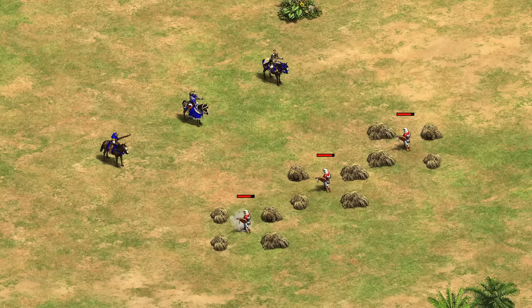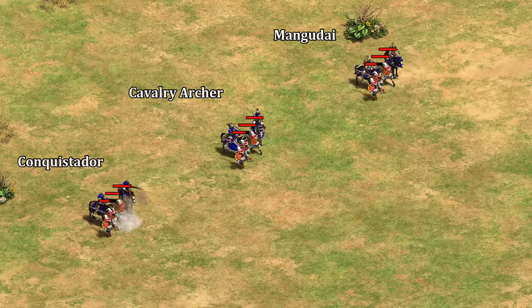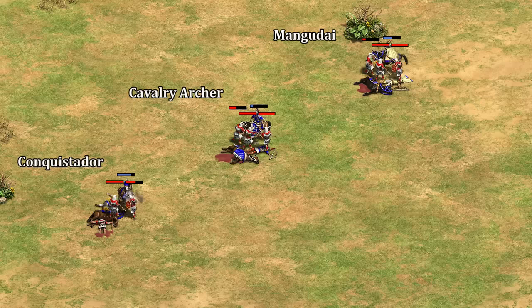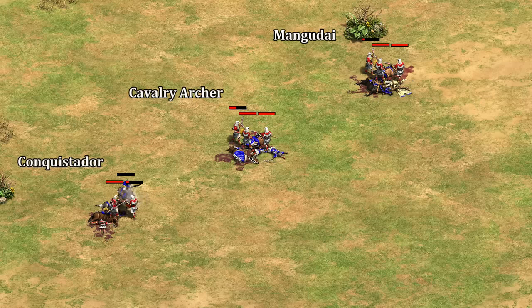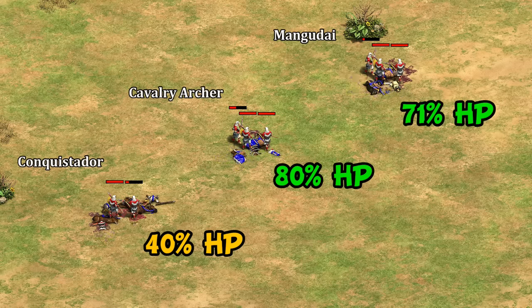Against Eagle Warriors, history tells us this should work out okay for the Conquistador, and it's a good example of how they're less impacted by high pierce armor. With all Castle Age upgrades, Eagles take just 5 shots instead of the 19 they take from other cavalry archers. Even with less than perfect accuracy and a slow attack rate, Conquistadors are easily the best out of this group. Eagles technically win with equal numbers in melee, but Conquistadors are doing much better than cavalry archers in a similar situation.